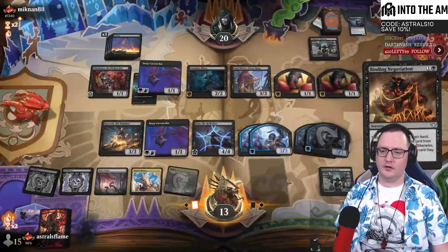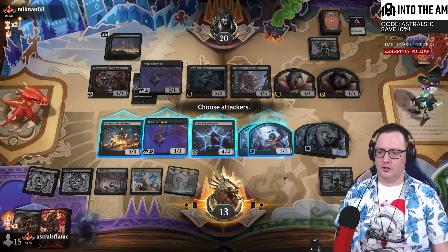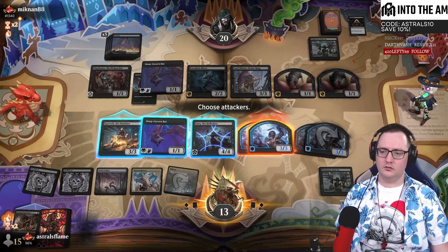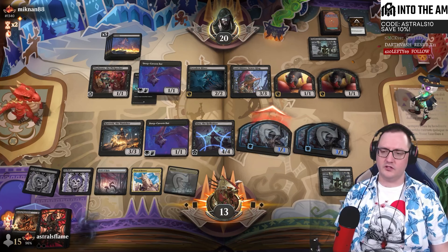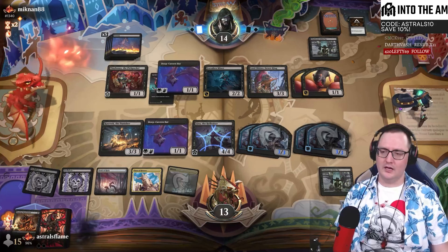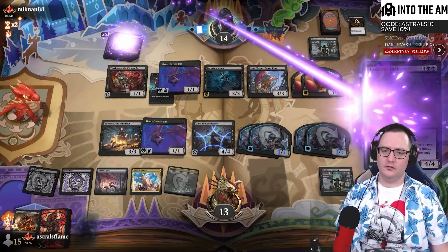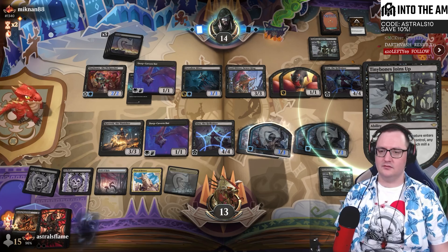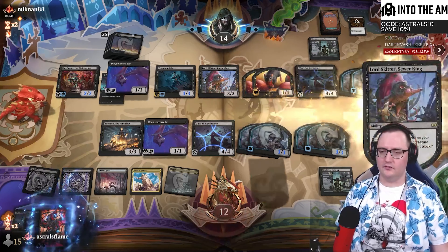Extract is better than Duress, and we can still play the Negotiation in. Extract can also hit a creature. We've got Bat. I need a land. If we can hit our third land with Caravac down, we've got good potential. Also just like Binding Negotiation on turn two - that may be the right play.